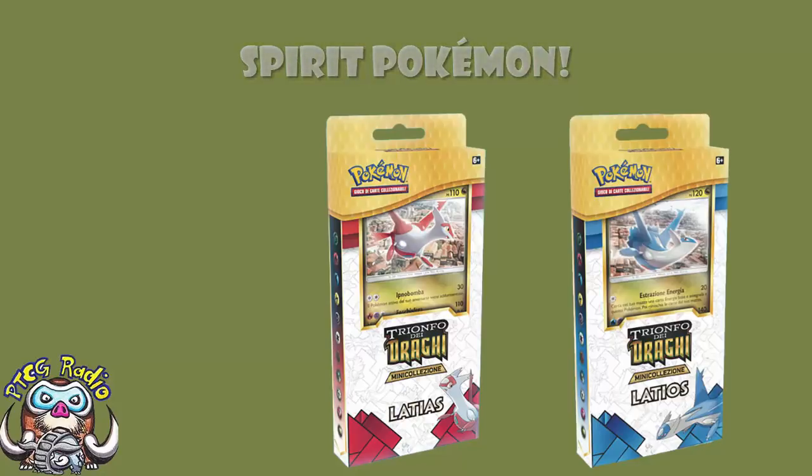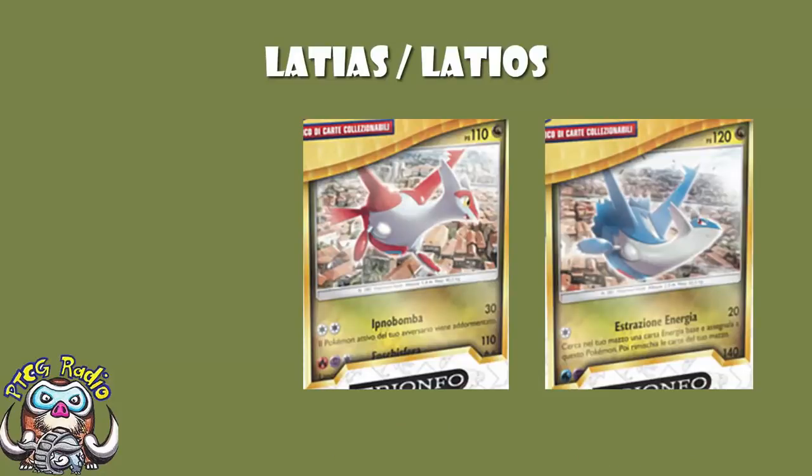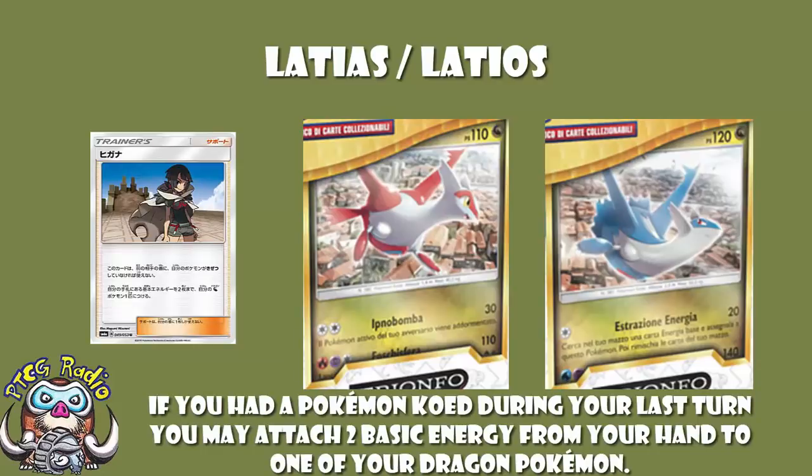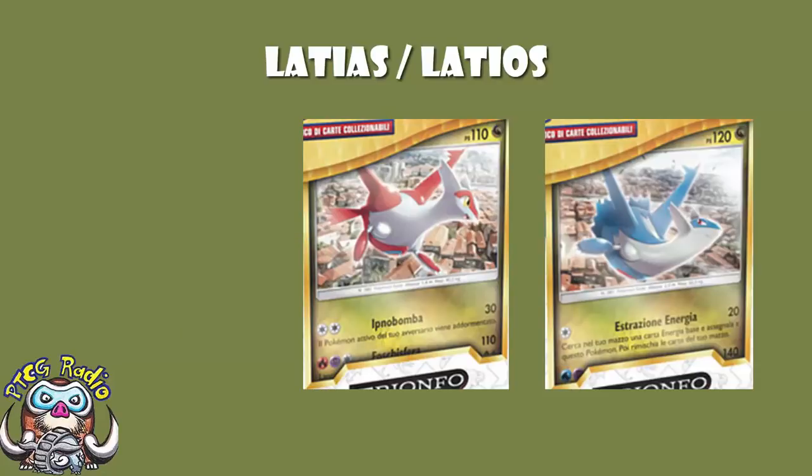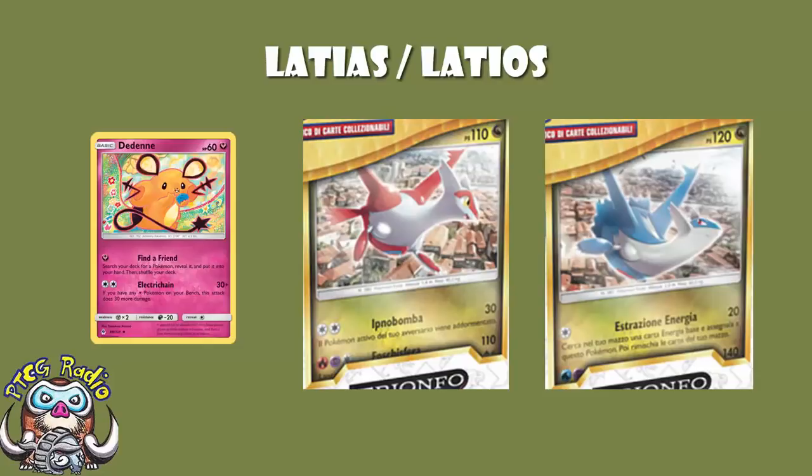They are both Dragon Pokémon, which means they've got certain tricks thanks to Dragon Majesty. Things like Zinnia, which if you had a Pokémon KO'd the previous turn allows you to attach two basic energy from your hand to one of your Dragon Pokémon. We've still got Devoured Field, which allows you to do an extra 10 damage with your Dragon Pokémon. Of course, you are hitting nothing for weakness because nothing is weak to Dragon, and Dedenne will be a nice counter — it does 120 with weakness for a Double Colorless Energy as long as there's a Lightning Pokémon on the field.